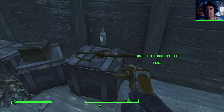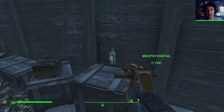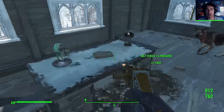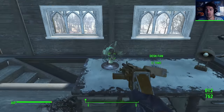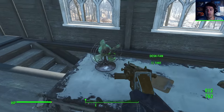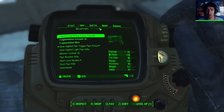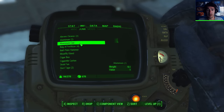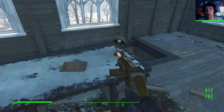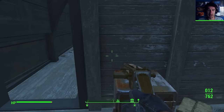It's been so quiet. Close sighted light pipe rifle - I can check that one out. How did you just get over there? Wasn't he just behind me? A desk fan. I'll take the desk fan quickly and just check it out in my inventory because it could have some stuff in it. Oh, that's not bad - gears and screws. I should take the desk fans. We're not going to feel bad about that.